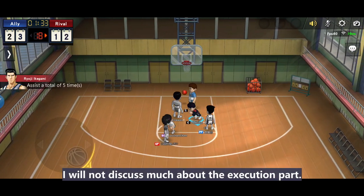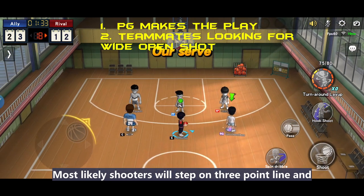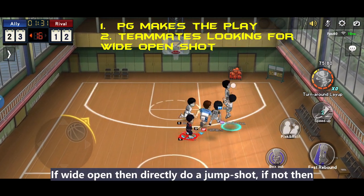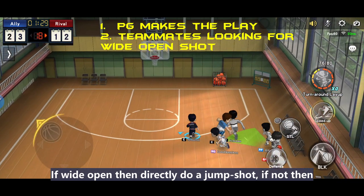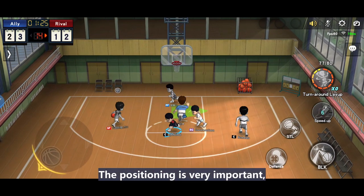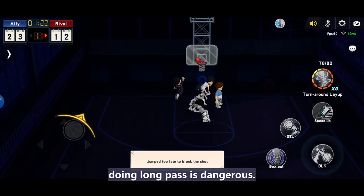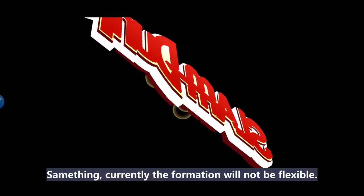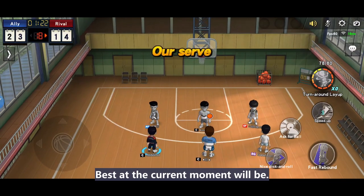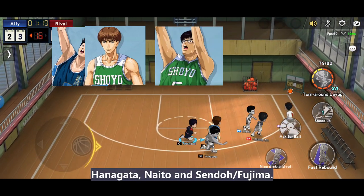I will not discuss much about the execution. Most likely, shooters will stand on the three-point line waiting for Sento to pass to them. If wide open, directly do a jump shot; if not, pass to another teammate. If he is wide open, positioning is very important — doing a long pass is dangerous. Currently the formation will not be very flexible. The best at the current moment will be Hanagata, Naito, and Sento or Fujima, because currently not many centers or power forwards have good midrange shooting ability.